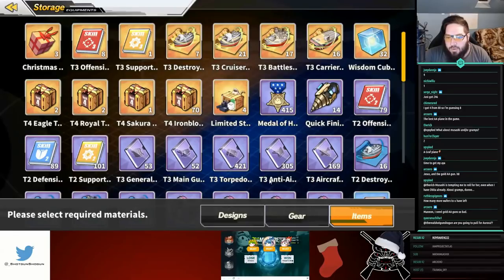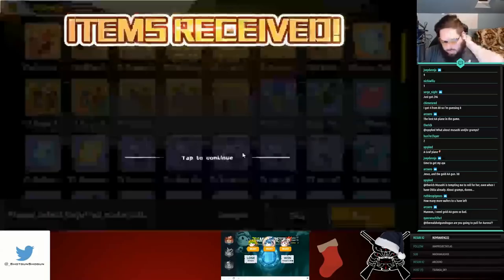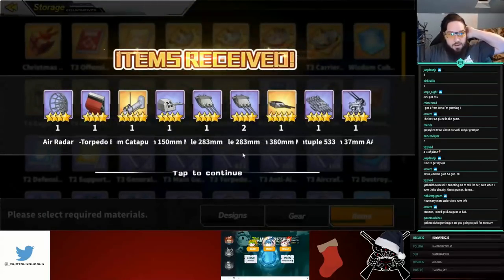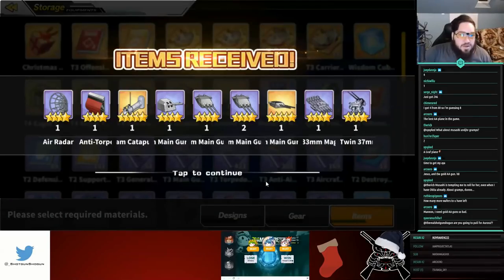Am I gonna pull for Aurora? When's Aurora coming? I mean, I'm gonna pull for every ship so it really doesn't matter. So much for these magnetic torps, right?